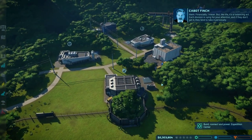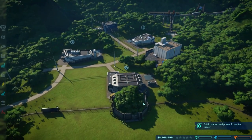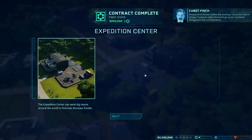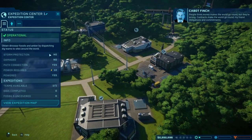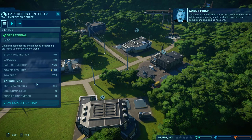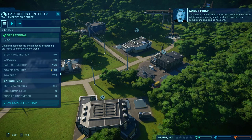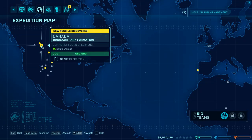We've got our expedition center all built up. Contracts make the world go around — obligations and commitments. Complete a contract and your rep with the science division will increase. So we want to send out an expedition to get some dinosaur DNA.